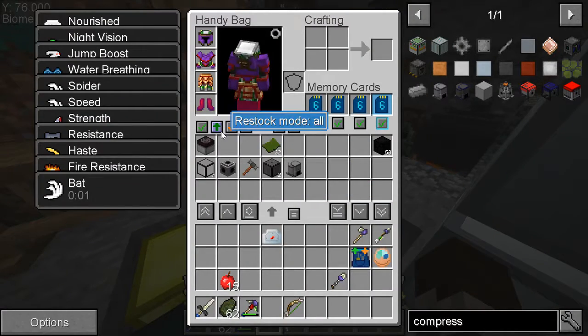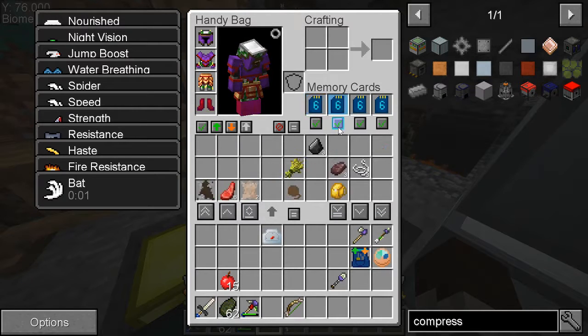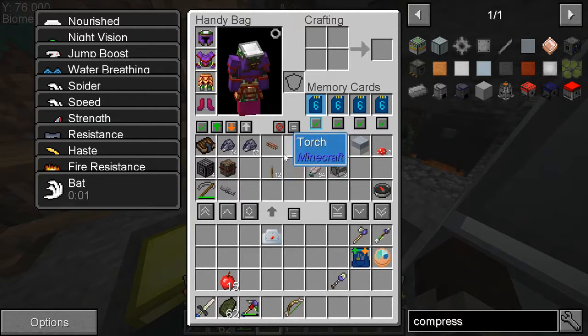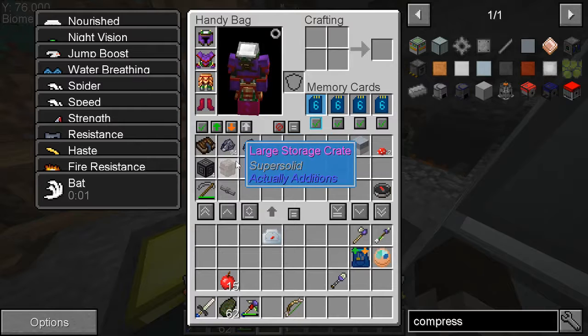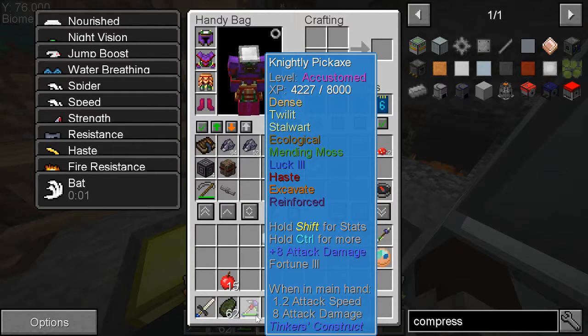By the way, this thing here has a pickup mode matching option, which means if you have like one cobblestone in here, it will automatically take all cobblestone out of your inventory and put it in here — which is nice when you're mining like I was. There's the silicone. I got a stack and almost two stacks, and that's from one deposit. The problem is I get like three to four pieces per ore because of my Luck 3 pick.